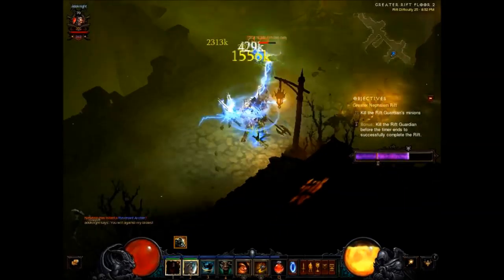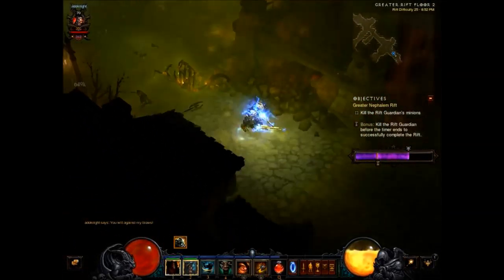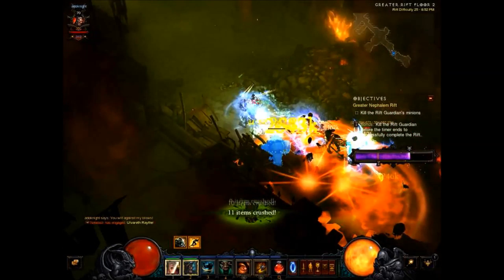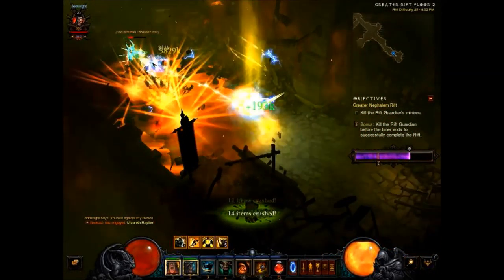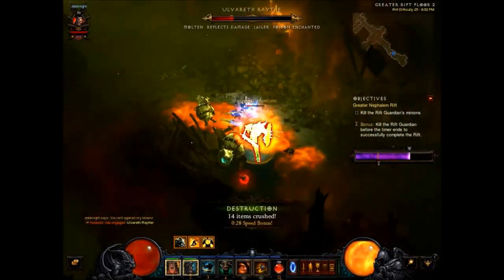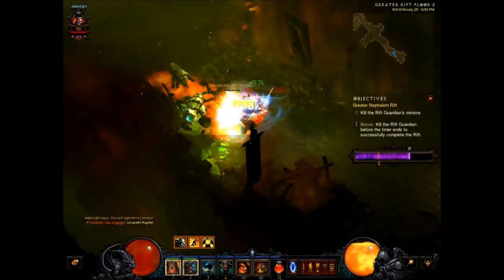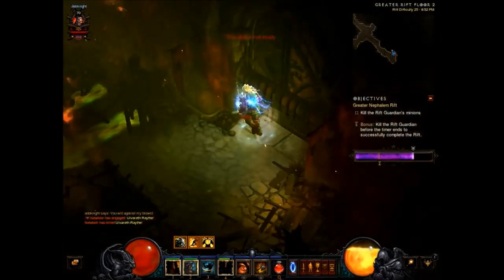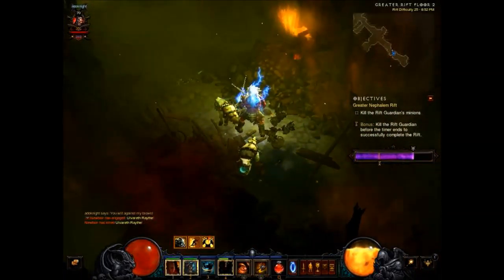Schaffer's Hammer is a very addictive power-up to use, and I'm very glad that Kanai's Cube was added because it made playing the Whirlwind Barbarian so much more fun.